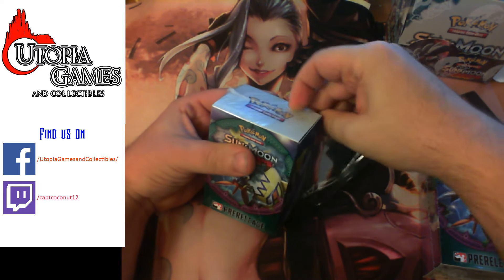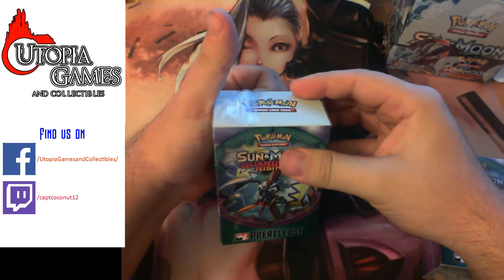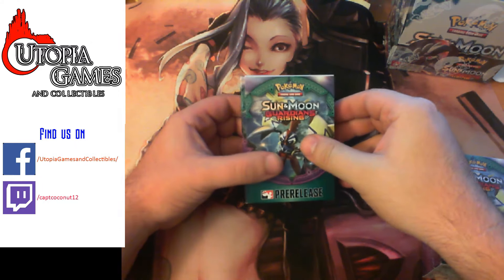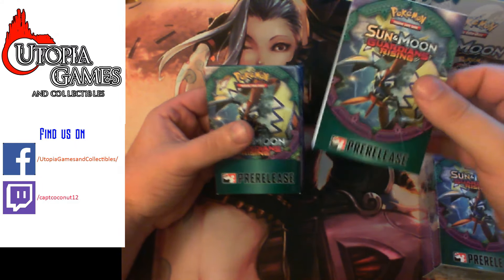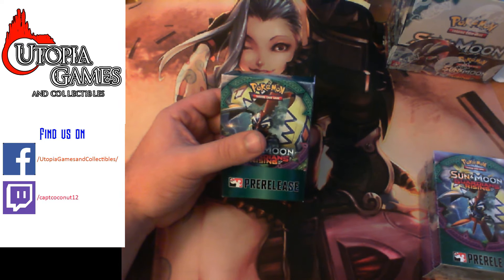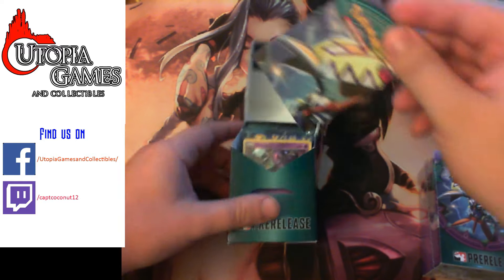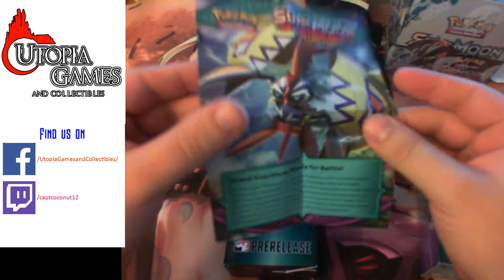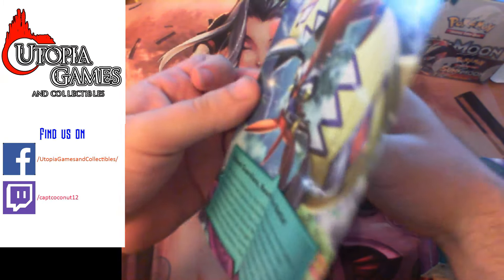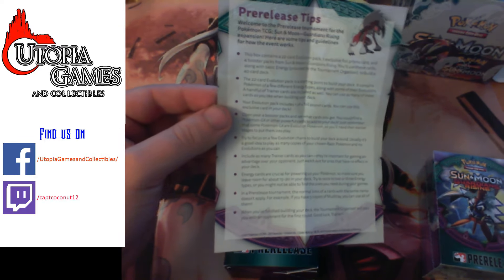Generally you can cut the top of these boxes. They are just little sleeves. Last time I did that, a couple people messaged me like, oh I can't believe you cut it. See, it's just a sleeve. Nothing really special about it. It just tells you what you're going to get inside. Definitely chuck that. Also inside you're going to be getting a little poster thing that says Islands, Guardians, Ready for Battle, yada yada yada, pre-release tips, all that good stuff on how to build a deck.